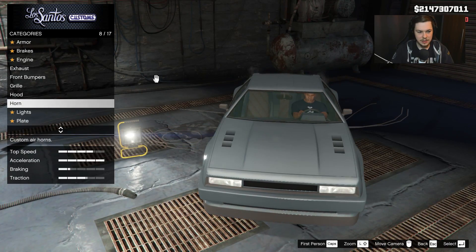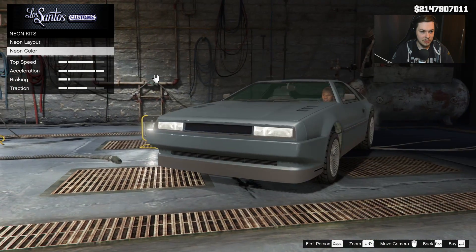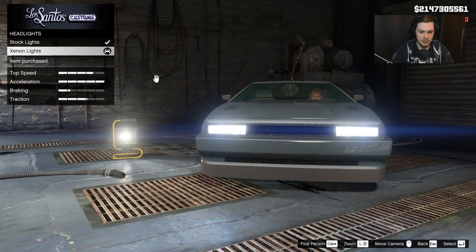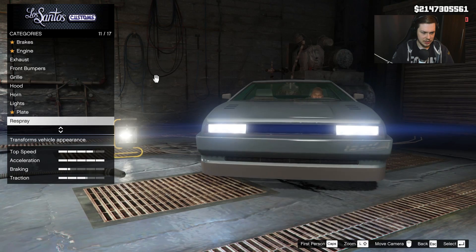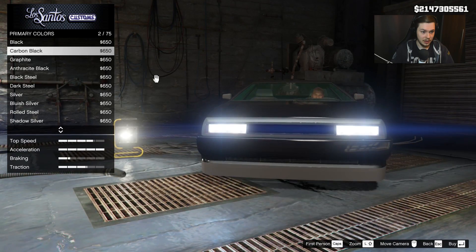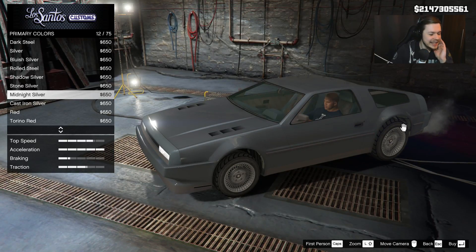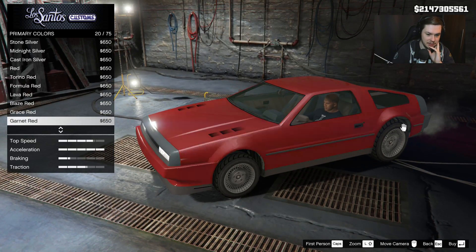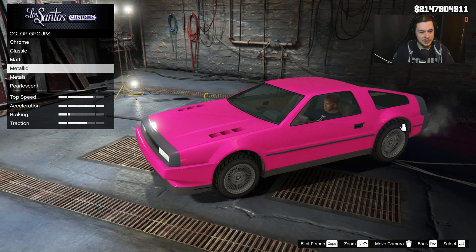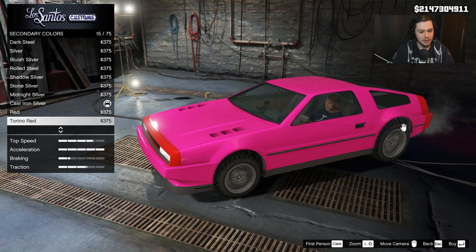Here we can change a couple of things as well. I'll go with the race vents. I'm going to change the lights — actually I don't want a neon, just in case it makes it look really gross. I kind of want metallic. We've got two colors — do I want to go with the classic look or just mix it up? Because everybody's going to go with the classic look.